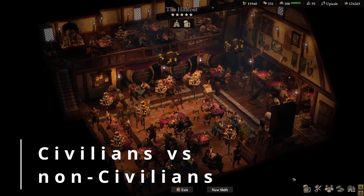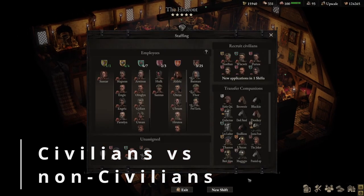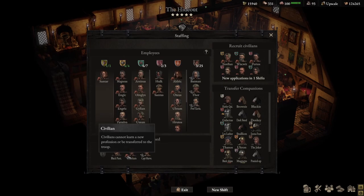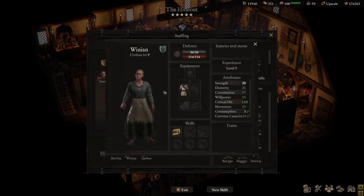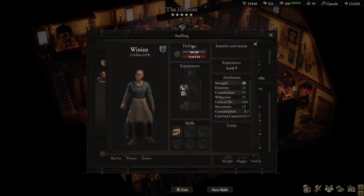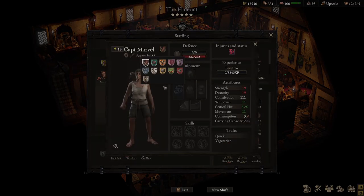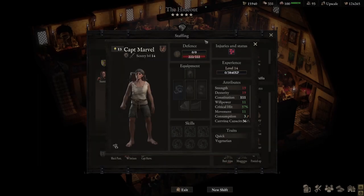The first tip is around staffing. There are two types of staff. Civilians have a profession that can't be changed — whatever you hire them for is what they're stuck with. A non-civilian, however, can have their profession changed to any of the 11 professions. For a tavern, the only relevant professions are thief, brewer, and cook. So I could reassign Captain Marvel to one of those, and that would be perfectly fine.